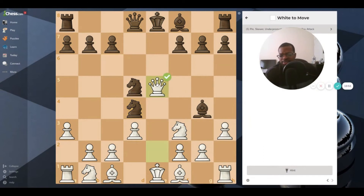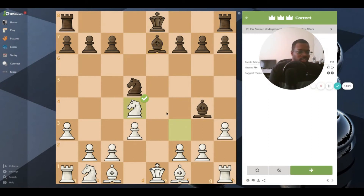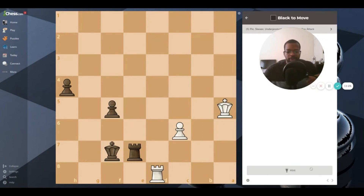Black's queen is doing two things - it's attacking our queen and also allowing itself to be pinned to the king. Neither one of these queens could move away from the file they're on because they would be putting their king in check. The only thing you could do is just take the queen. The bishop took back, and now this knight that just moved in here is a weakness - you take advantage of the weakness by taking the knight.